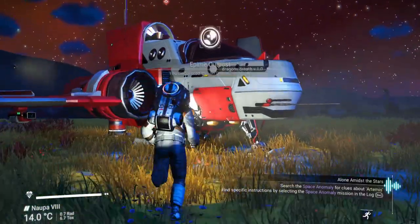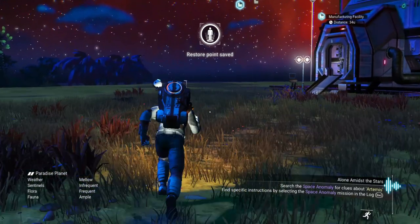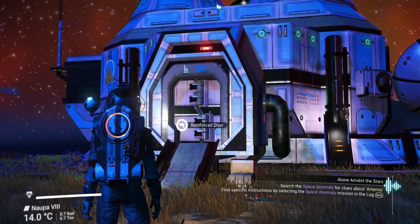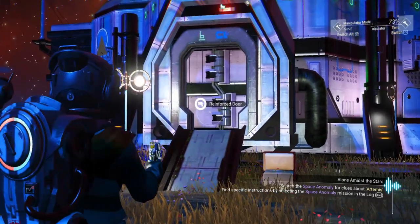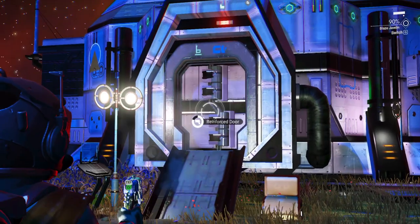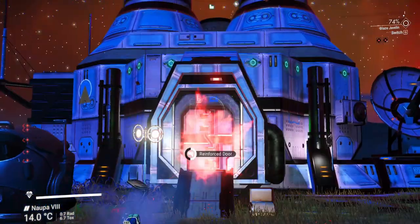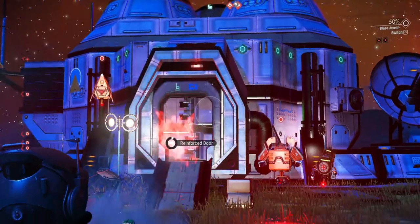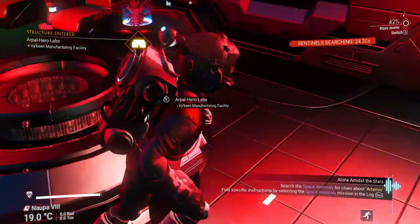To be extra safe we're going to get into our fighter just in case. Now, you'll notice it's a reinforced door, but the good thing is: the sentinels will attack you outside, but as soon as you get in they can't attack you even if they come inside. Let's switch over to our Blaze Javelin and break this door. We're detected, so we're basically just going to dodge these guys and hope we don't die until we get inside — then they'll lose track of us.